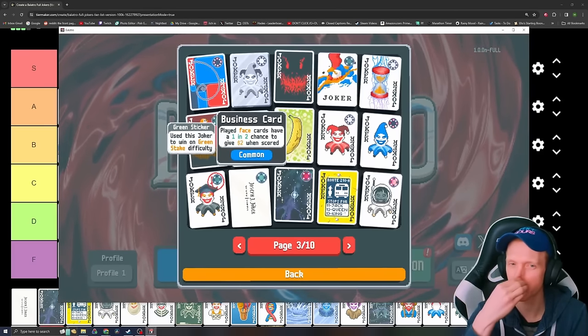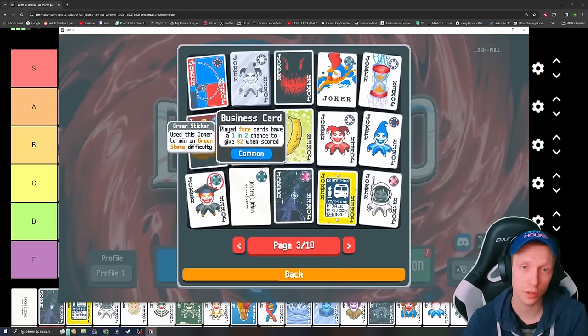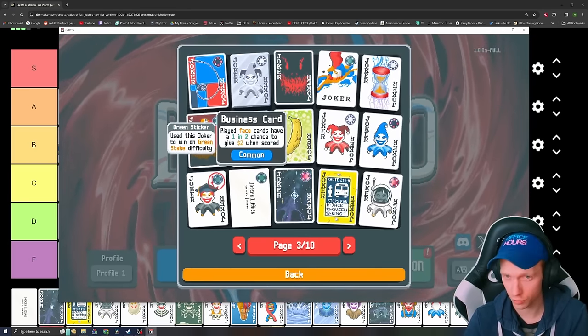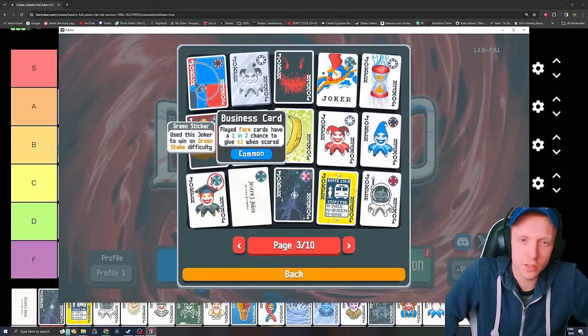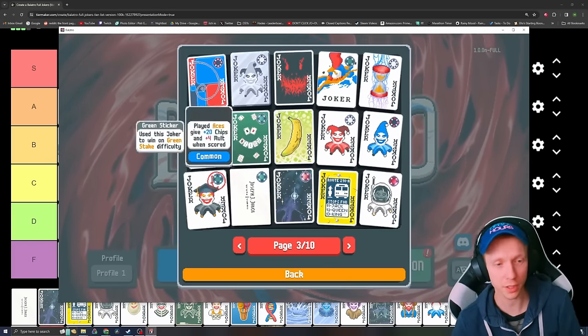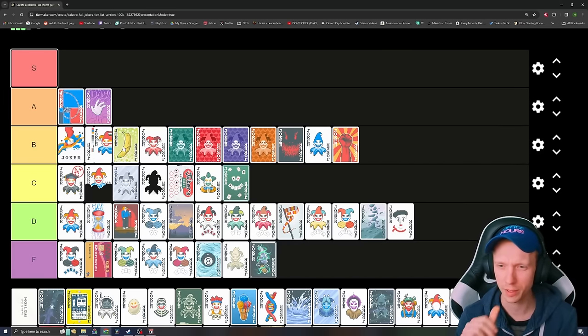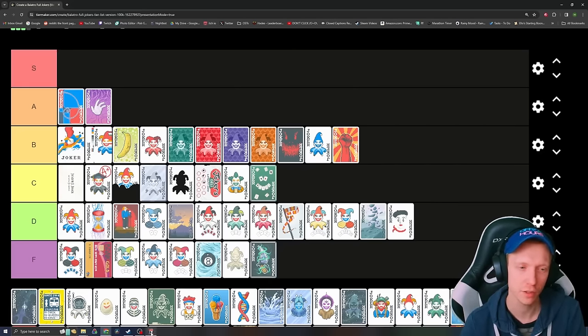Business Card — played face cards have a one in two chance to give $2 when scored. In the early game you want to gain money from something like Business Card, and you want to play a lot of face cards because they're worth so many chips. A 50/50 chance to get $2 per face card is pretty good for your economy. I think you'd grab it when you have a lot of empty Joker slots fairly often. I'm going to give it a high C, but eventually you do drop it.